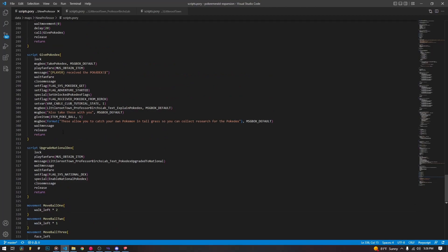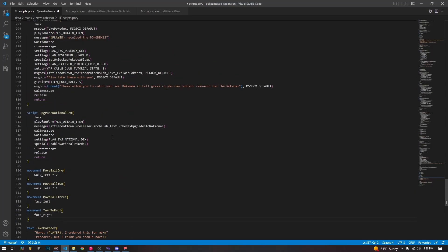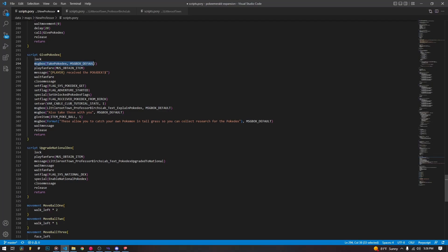The give_pokedex script is the main chunk of what we're going to be talking about, and it should be pretty quick. We lock, display a message box called take_pokedex — I kind of copied it from the original. This is just going to display the player's name and say something like 'here, you should have this.' Then we play a fanfare for an item, display a message saying you received the item, wait for the fanfare, and close the message.